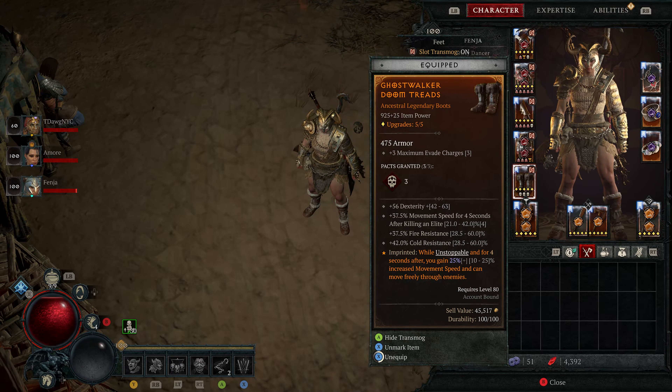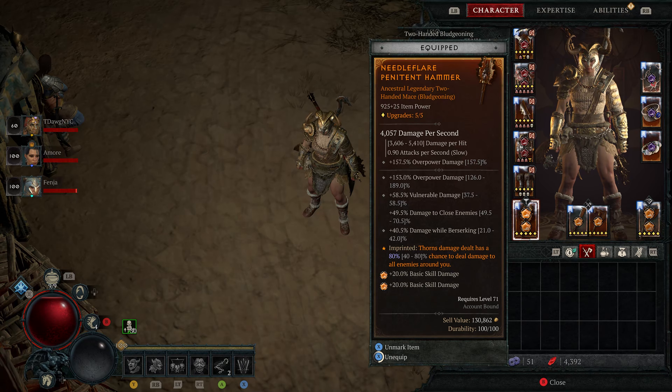Ghostwalker — you definitely want to be running that. Max it out if you can, because you're going to be Unstoppable quite a bit. Moving along to Needle Flare, we put this on the hammer even though we're not really using a hammer, because it increases our Thorns damage to 80%, dealing damage to enemies around you. Since we're running a Thorns build, it's going to help.